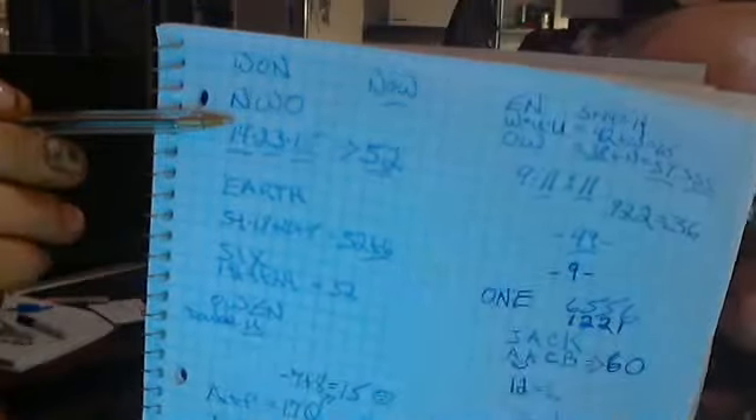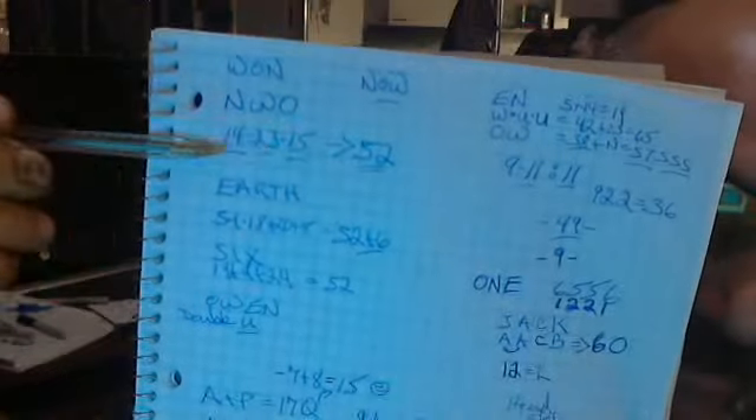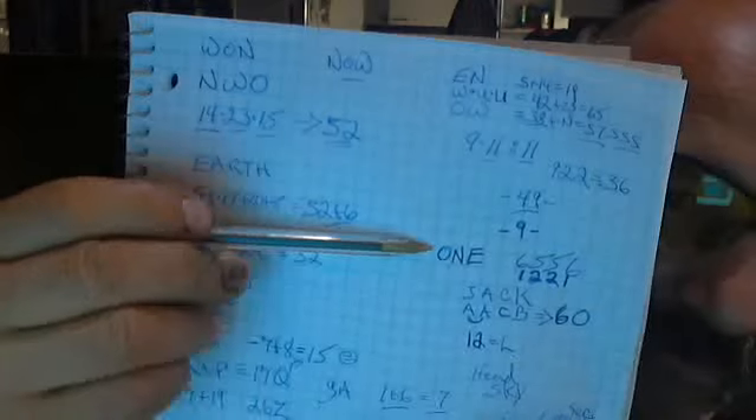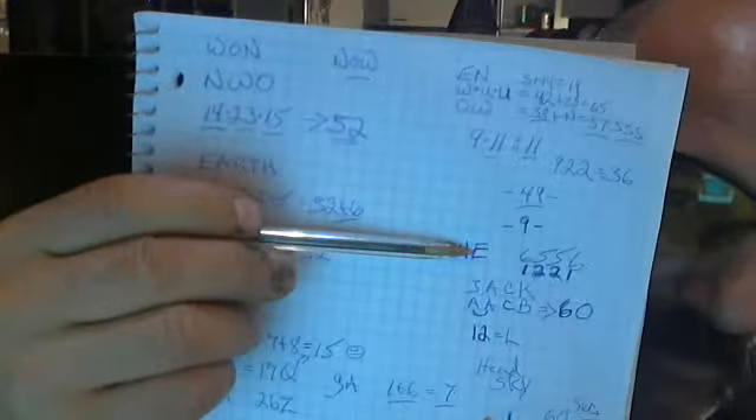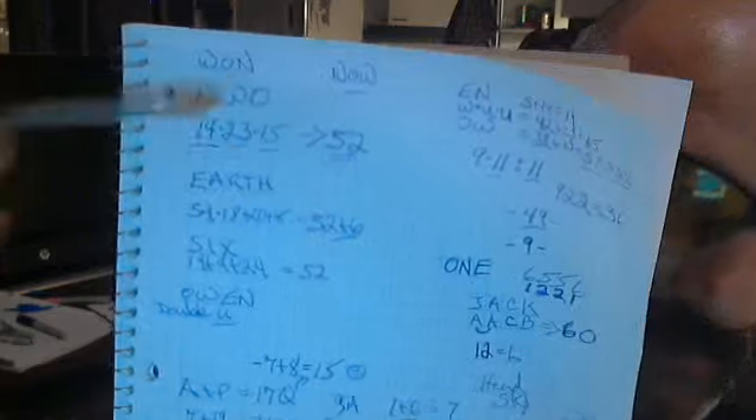We're going to cut to the chase. New World Order. W-O-N — who won. N-O-W. The total is 14, 23, 15. Letter O is 6. Letter N: 1 and 4 is 5. Letter E is 5. W is 5. Same thing. One, or New World Order — it adds up to the number 52.